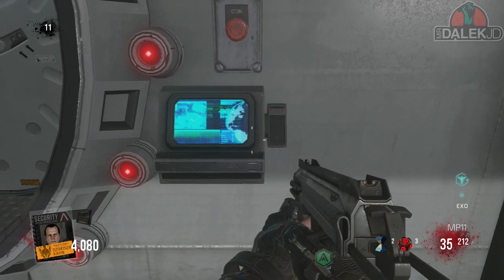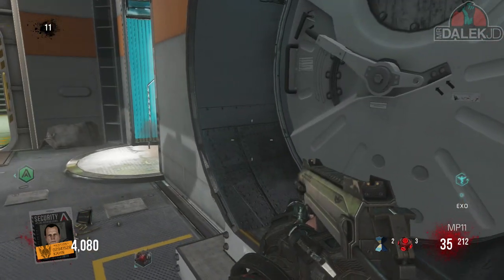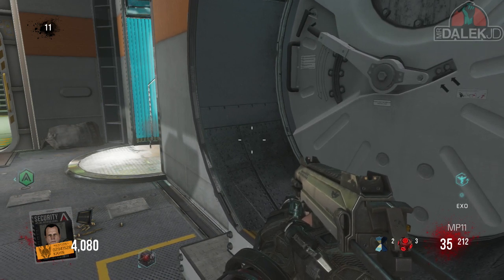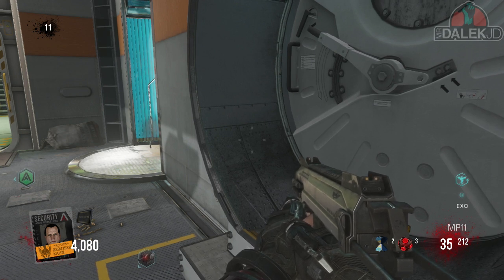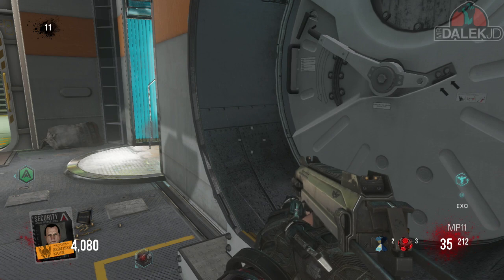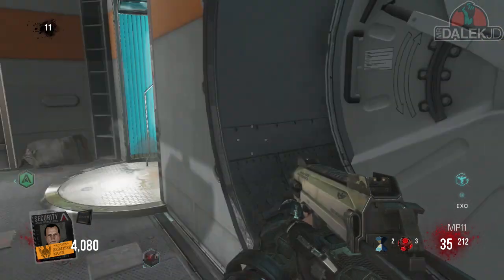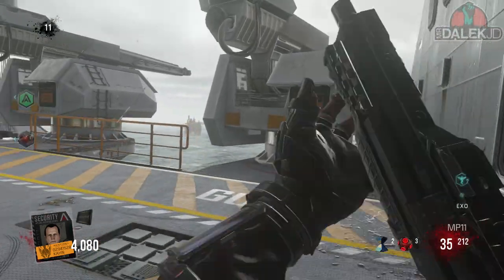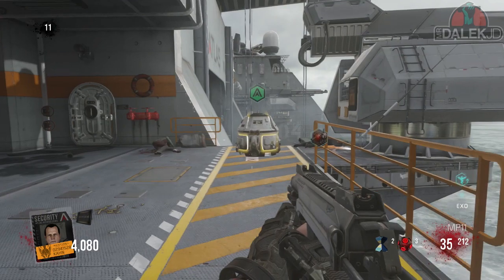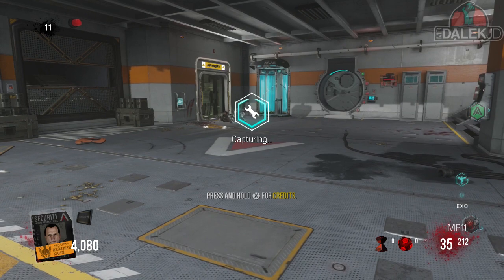A massive tip: if you leave the Plinko machine for too long and kill zombies in another area, each step of progress will slowly delete itself — so stay near it to prevent a reset. If you do mess up on your steps, just throw a normal frag in and that should reset your progress so you can redo any steps you may have missed.